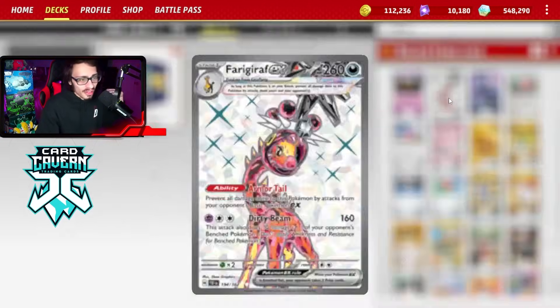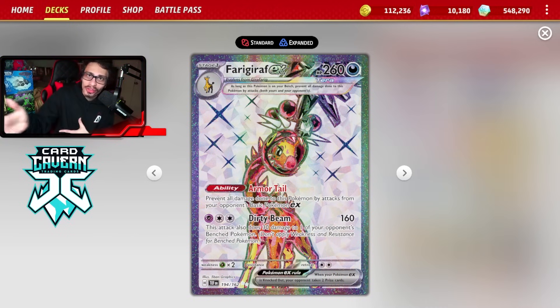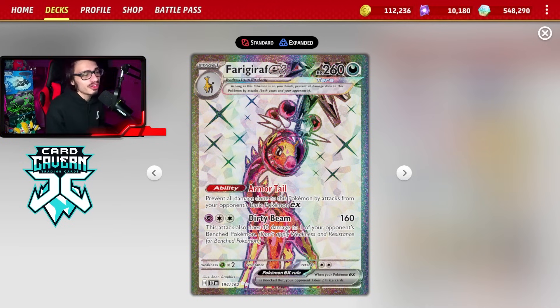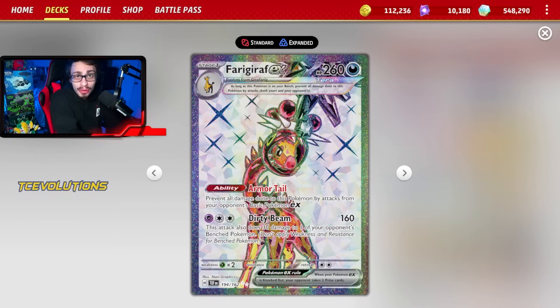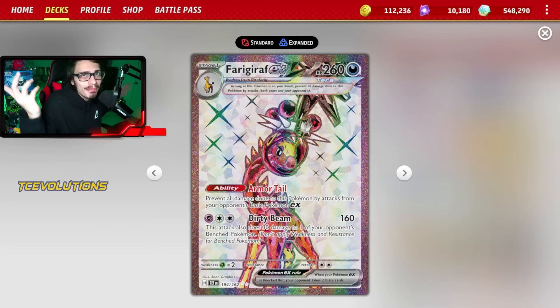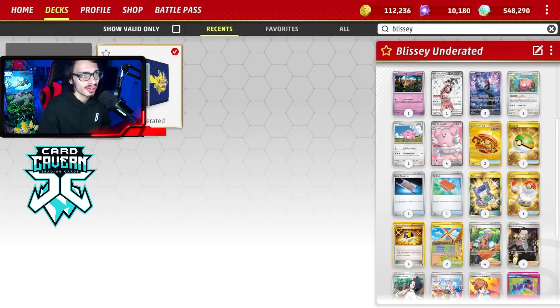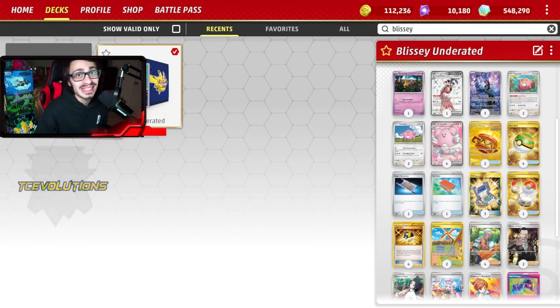There is one bad matchup Blissey has, and I think we still have to play it — that is Feraligatr. Blissey really struggles against Raging Bolt, which just won a regional. That's why we're playing Feraligatr to help beat that matchup. If you put Feraligatr into play against Raging Bolt, you pretty much just win the game. It's got the ability Armor Tail, where you prevent all damage on this Pokemon by attacks from your opponent's Basic Pokemon EX. The only things that can attack you are Sandy Shocks or Slitherwing. If they play a Mew, you can hit them for weakness and one-shot them with Dirty Beam — just put a Psychic and a DT on it and Feraligatr one-shots.